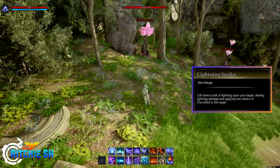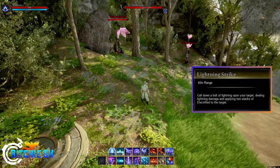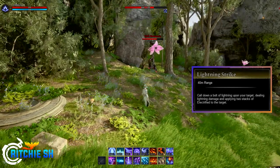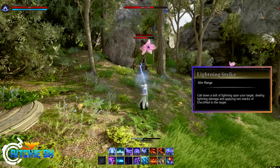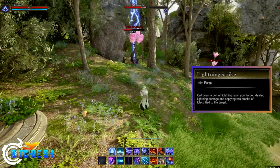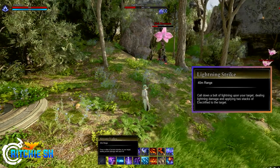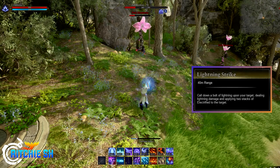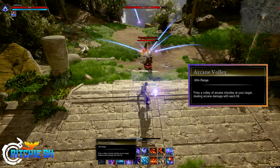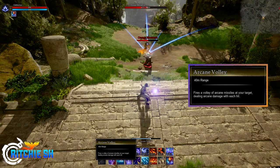Number three is Lightning Strike, which calls down a bolt of lightning upon your target, dealing damage and applying two stacks of Electrified. Electrified debuffs reduce magical mitigation on the target, and when stacked up to 10 times, creates a Shock debuff which consumes the Electrified stacks to deal even more damage. It's a charge ability, so the longer you charge the cast, the more damage you'll do. Number four is Arcane Volley, which fires a volley of Arcane Missiles to a single target dealing damage with each hit. It is on a two-charge cooldown, allowing quick bursts of damage.